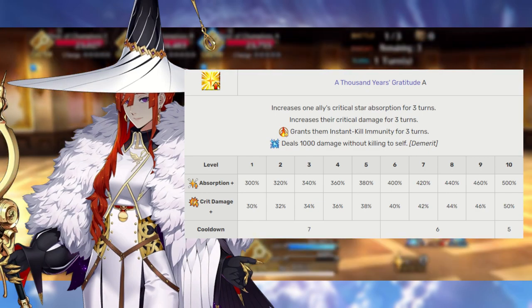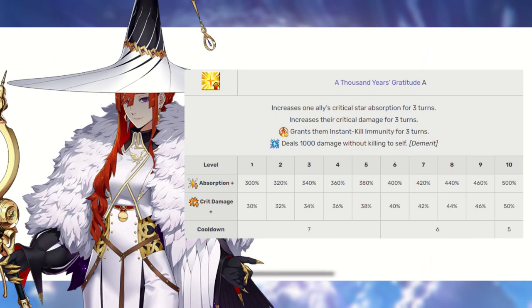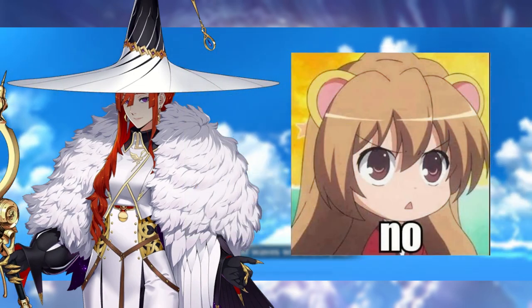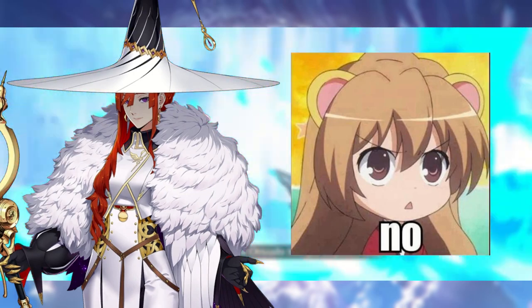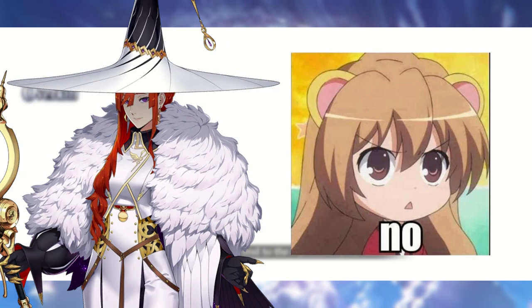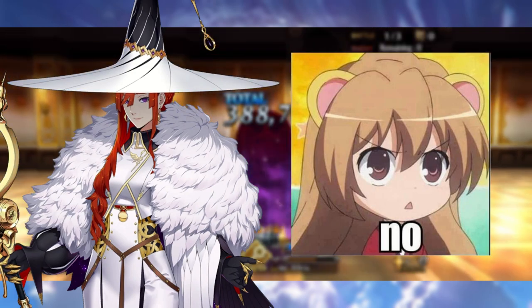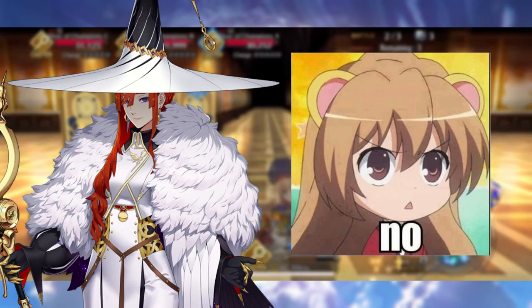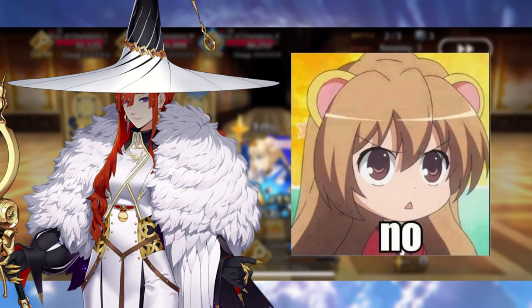Just to gloss over append skills for Miss Crane, all of them are actually unnecessary, including load magical energy. Since Miss Crane is able to completely charge her own noble phantasm on demand, and with the way her noble phantasm works, you can actually safely continue to hoard your materials for other servants. Don't worry about leveling up any append skills for her.